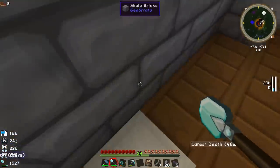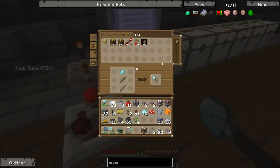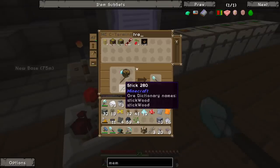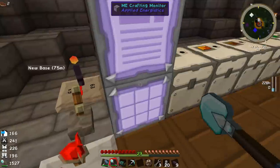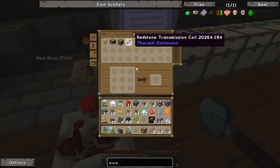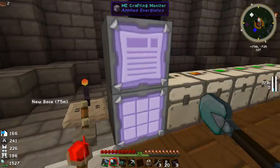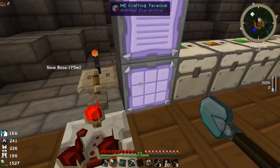Let's get a transformer upgrade — craft one of those, begin. How is it doing? Overclockers are done. I don't even know if I want to put the other ones in because that thing is using so much power at the moment. There we go — transformer upgrade done. Let's take this and install it so the machine should be able to take a lot more power now.